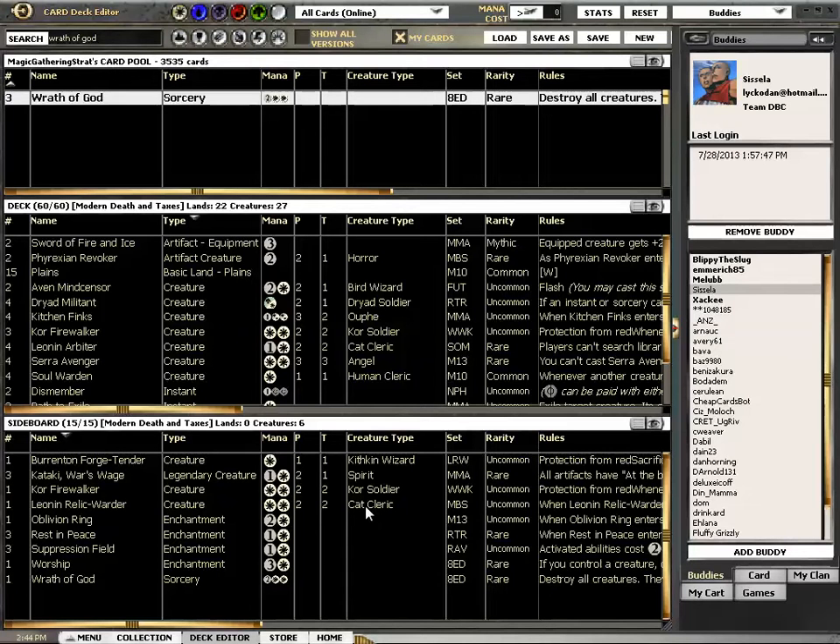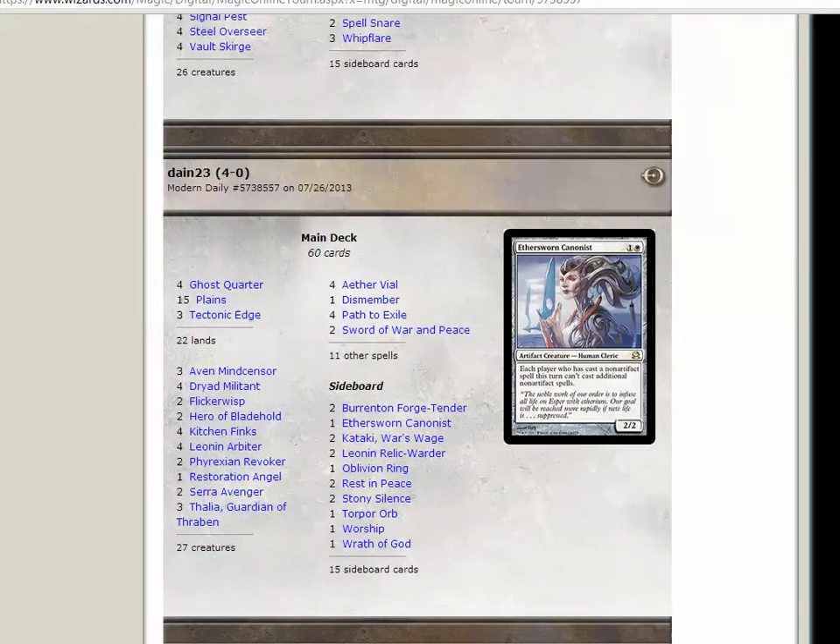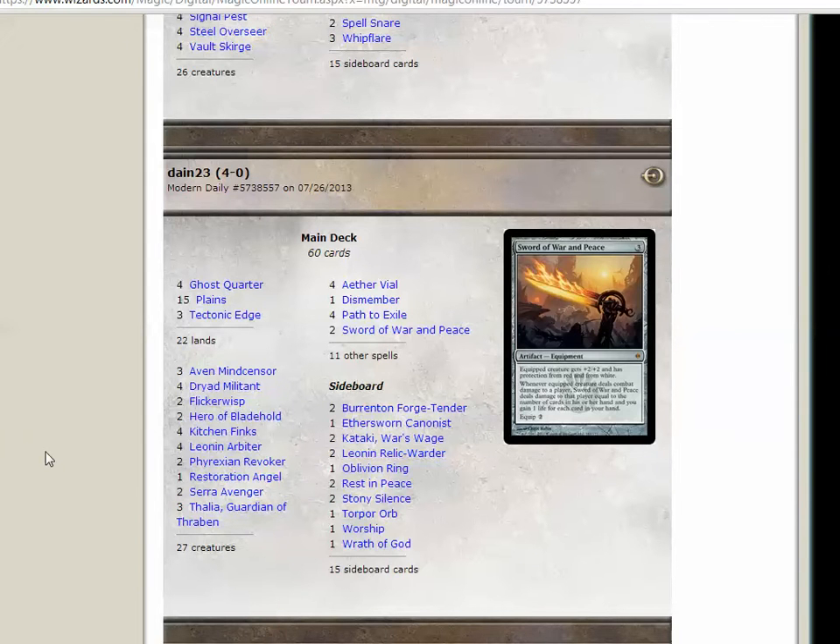Welcome to Magic Gathering Strat, I'm Dan, and I am giving a shout out to Dayne23. Check this out — Dayne is my pauper buddy. We have had many epic battles in pauper videos, you may have seen some of them. And here he is 4-0-ing the daily for the 26th in Modern, with Death and Taxes.